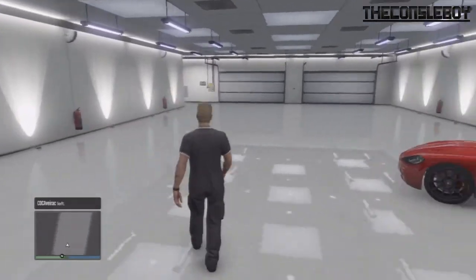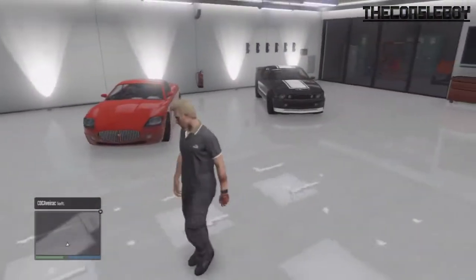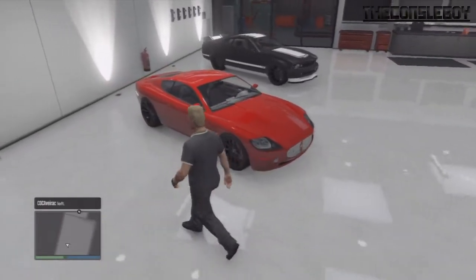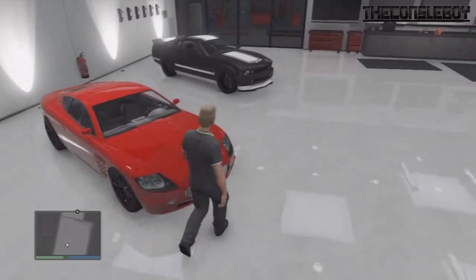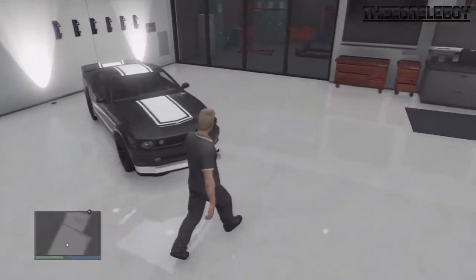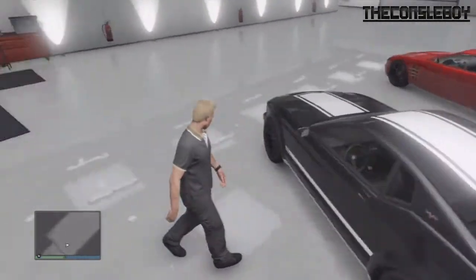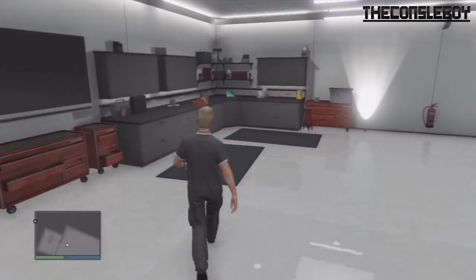Oh wow, this is nice — holy crap! This is exactly like the one in the trailer. I have the Maserati, the Ocelot F620 — worth 9k, but I got it for free because I robbed some guy. And there's my Mustang — it was totaled before but now it's repaired once you go into the garage.